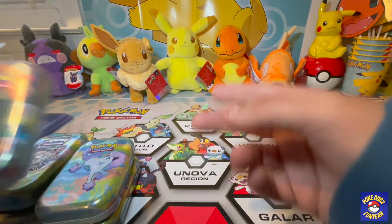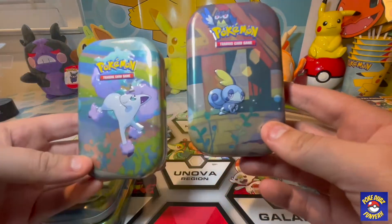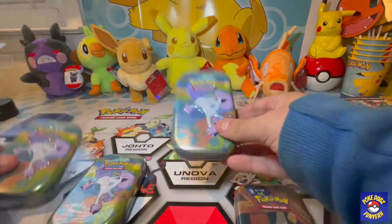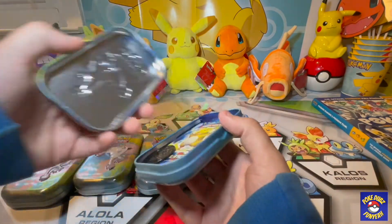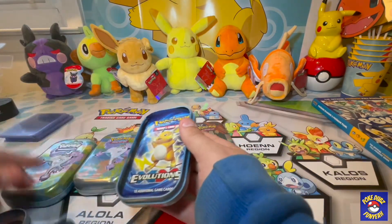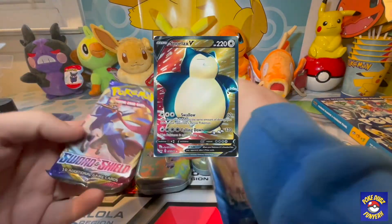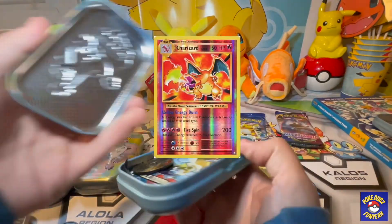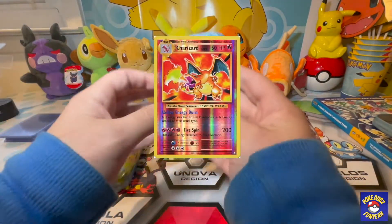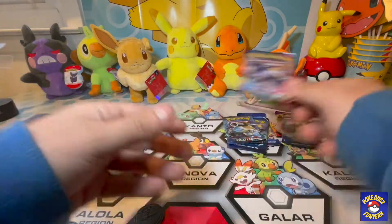Yo what up guys, it's Pokey Dubs and Funya! We got five evolution tins we're about to rip open right now. There's also a Sword and Shield pack in there with a few other good cards we're looking for — some full arts, some rainbows. We need the reverse foil Charizard for our collection; we do not have him.